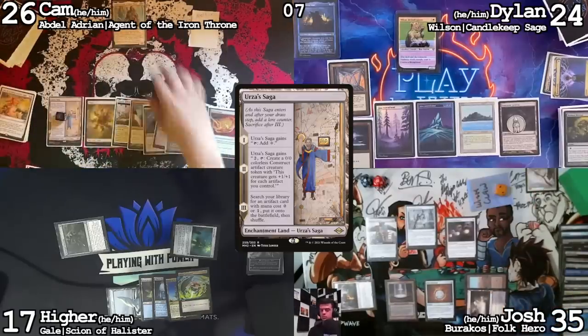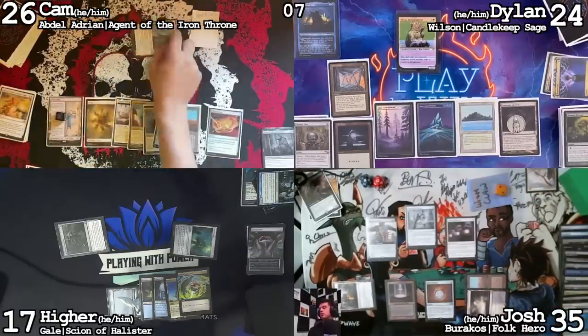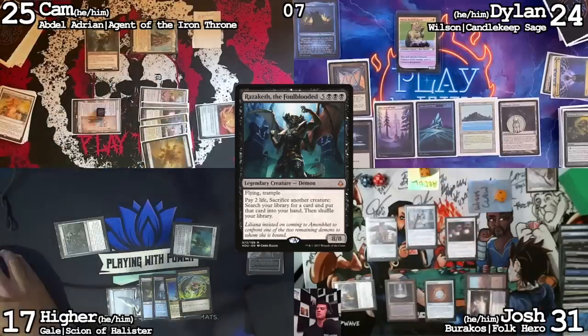Playing Urza's Saga. Go to combat — Josh, I'm going to hit you for four. Hard cast Jurassic Cat. I'll pass the turn. Deafening Silence means I can't actually try to present a win here, so I might as well leave up the Jurassic Cat ability in case someone tries to interact with me. Also, I had to hard cast this — I can't do anything else.